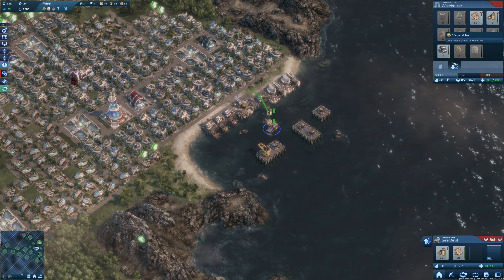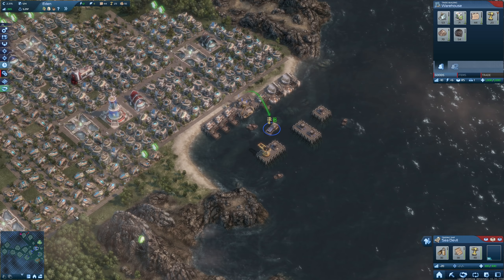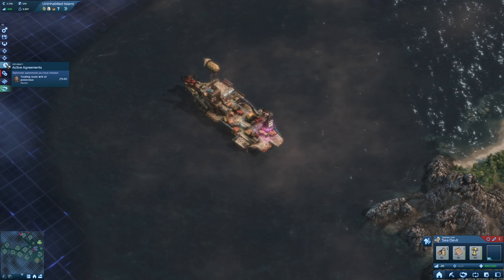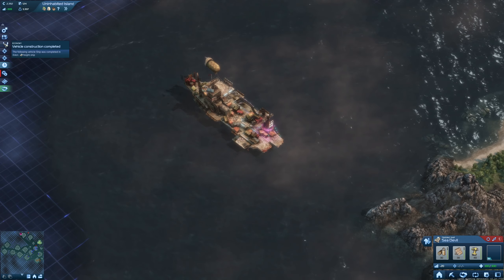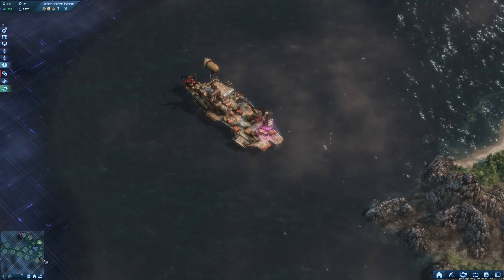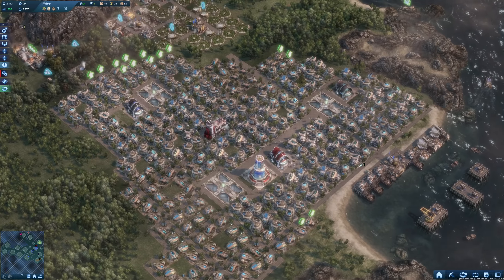We have some wood to sell as well, and let's also sell some tools again. Let's see how long he's staying - oh, for another 34 minutes, very good. So we get lots of money out of that. We do need it, but right now we don't need that many tools in Eden anyway.